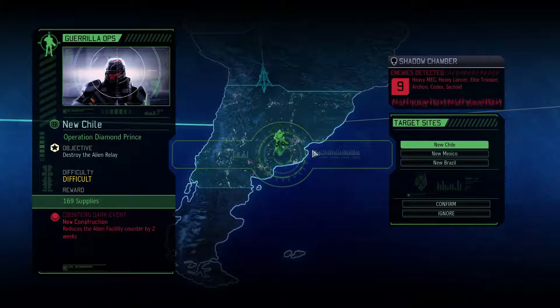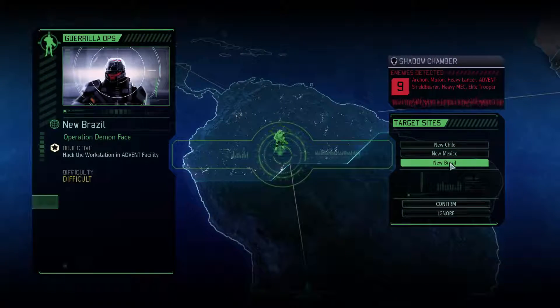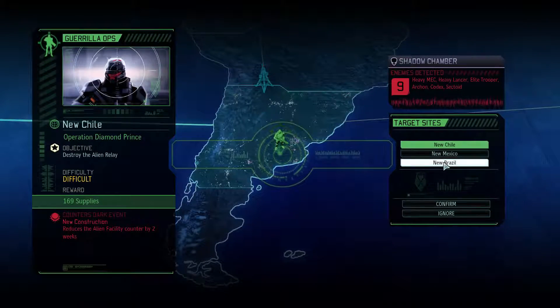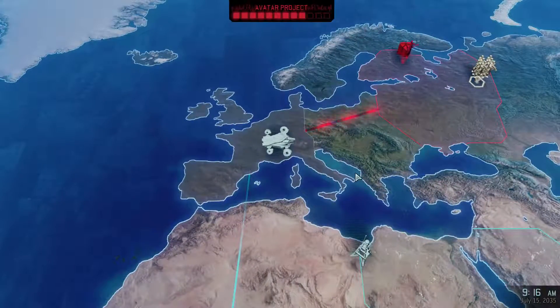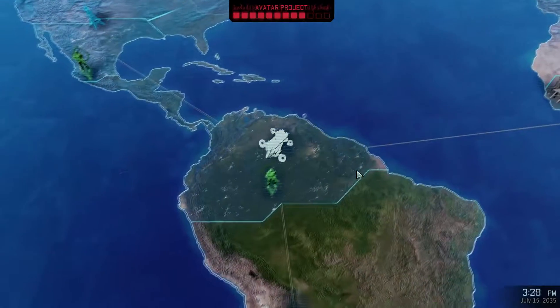New target - let's have a look at guerrilla ops. We can do a very difficult thing here which reduces alien facility counters, but we don't actually want that because we want the alien facility counters to go up so we can blow more stuff up. This reduces the retaliation counter which is harsh. Regular difficult means the intel cost won't go up, and we're expanding our operations fairly quickly. I think we're going to do the new Brazil mission.